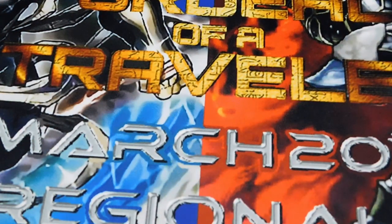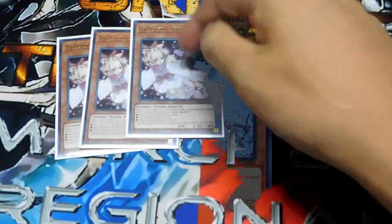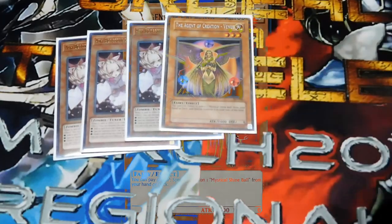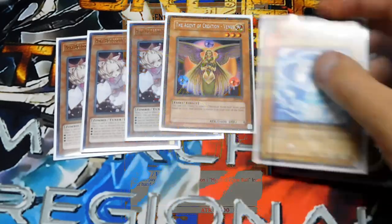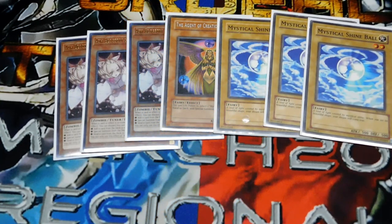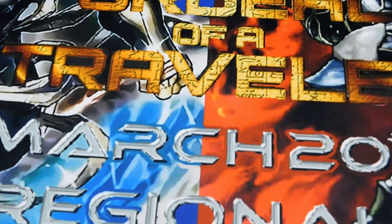Here are the extra cards I put in that nobody likes because it's fun. We're running three Ash Blossom, because your opponent's going to be searching every single time, so you want to use Ash Blossom to keep them from searching — like with Diagram or anything like that. One Agent of Creation Venus, because her effect is she can summon up to three Shine Balls, and then they can go into Arm-Aid Duck and stuff like that, which is the reason I like running it in this deck.